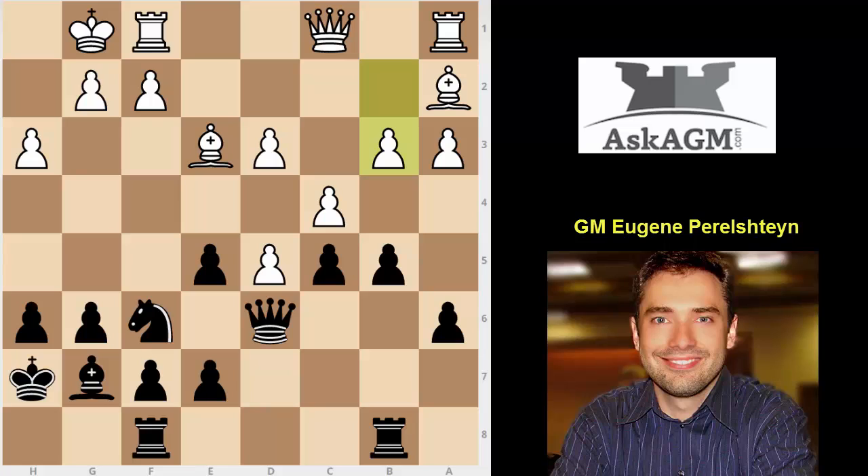And you blow open the game — I think this is the best move in the position. e4. Very good job. The bishop comes alive. The knight is going to go to e4 and you're going to have two active minor pieces against one, because this bishop, like I said, is a big fat pawn.